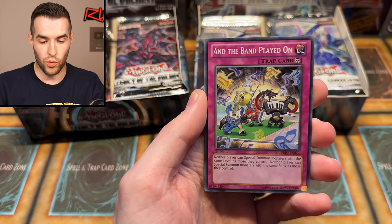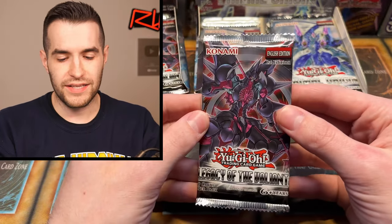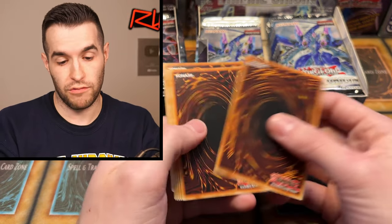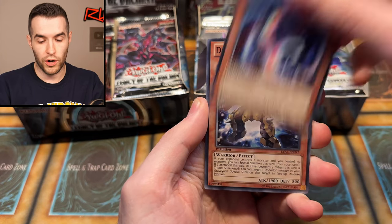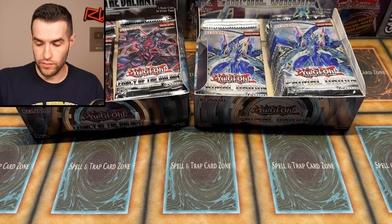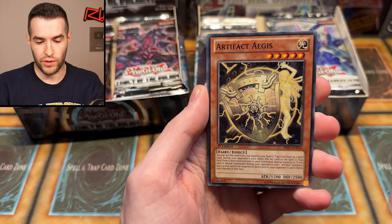We have Artifact, Blizzard Thunderbird, Ghostrick Warwolf, the Band Play It On, Number C43, and Number 48. In this kind of set, I'm expecting a ghost rare at about 1 in 12 odds — so very tough. We've got about a 1 in 6 chance with two boxes. For Ultis, you usually get one. Maybe one Ulti, one Secret, and then Ultras you get like two, and maybe four Supers. I'm always guessing about the exact ratios in this era.